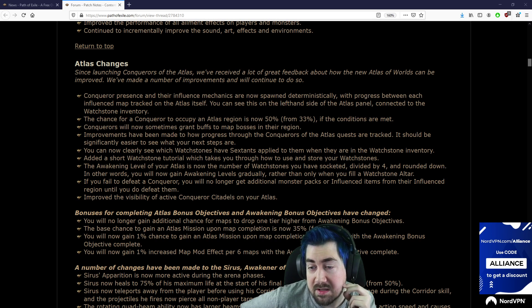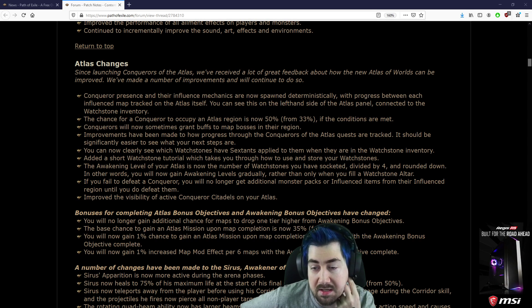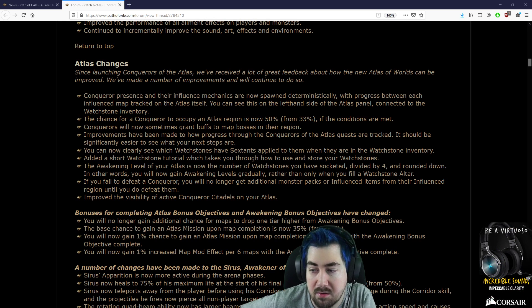You can now clearly see what Watchstones have mods applied to them when they're in the Watchstone inventory. Added a short Watchstone tutorial which takes you through how to use and store your Watchstones. The Awakening level of your Atlas is now the number of Watchstones you have socketed divided by 4, rounded down — meaning you will gain Awakening levels gradually.